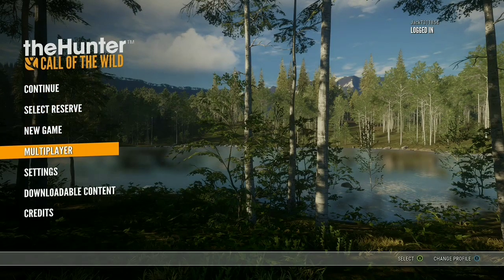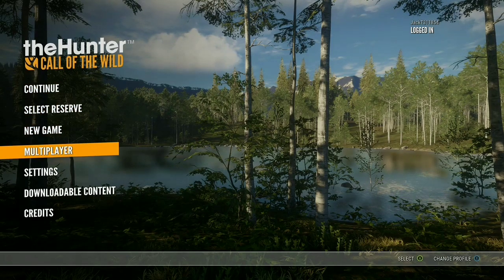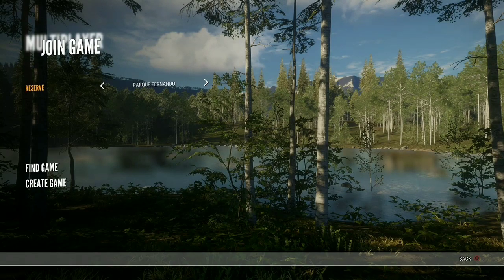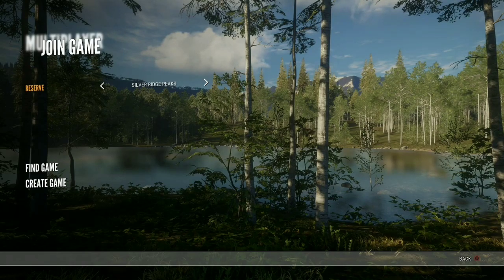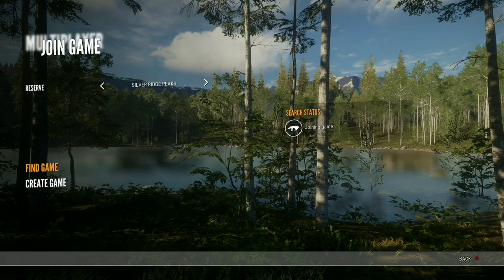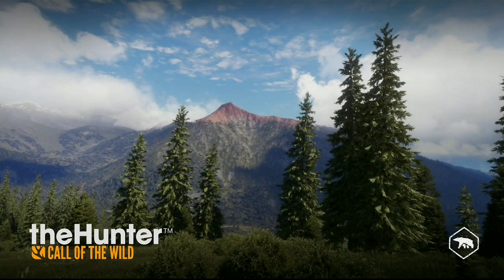First, you would want to go to your multiplayer. This is going to take you to a multiplayer game instead of your own map. Now first, you'll go to Reserve, and you're going to pick the one that says Silver Ridge Peaks. Now press Find Game. It's going to take a second to load — that's usually what this game does, it takes a little bit to load.